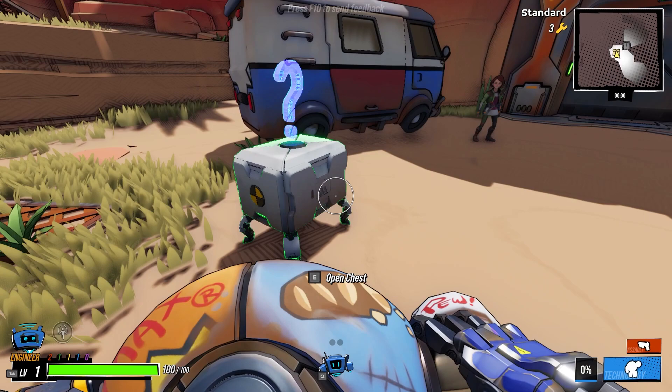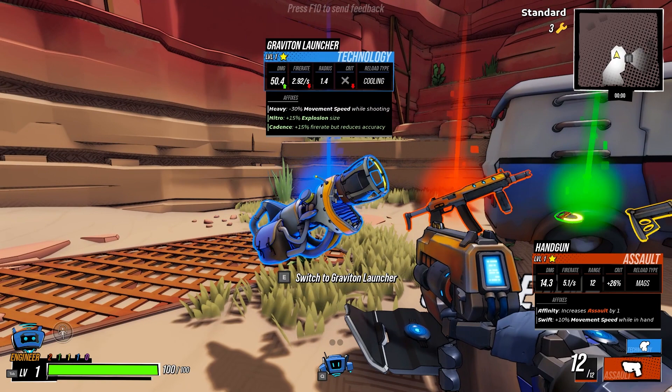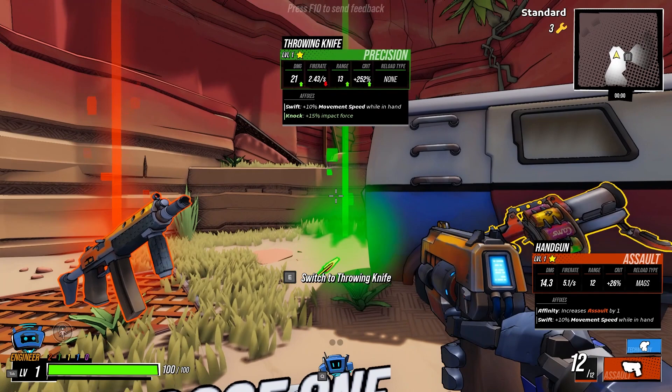So, what are you? Equip BuddyBot. What is BuddyBot? Looks like my stats currently are two red, one green, one yellow, and one blue — not that that matters too much. They changed this a lot. It looks nice. Throwing knife. Movement speed will enhance. Knockback. Extra affinity. Reduced movement speed. Extra explosion size. Fire aid.